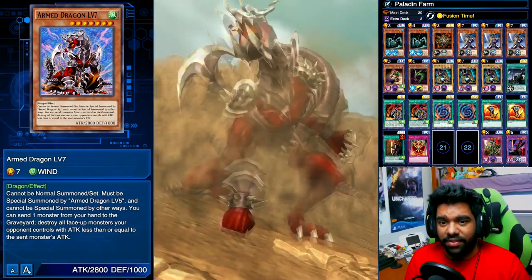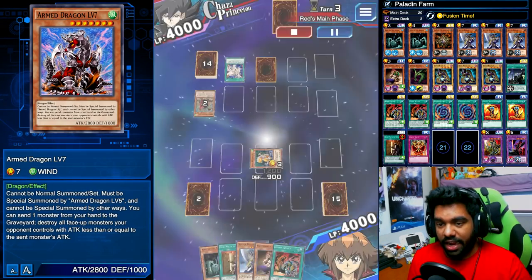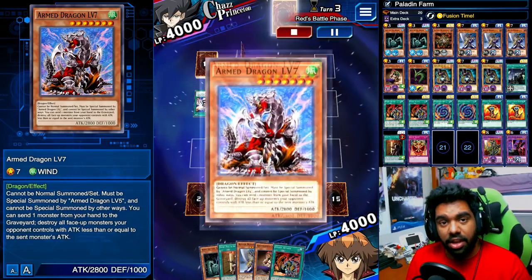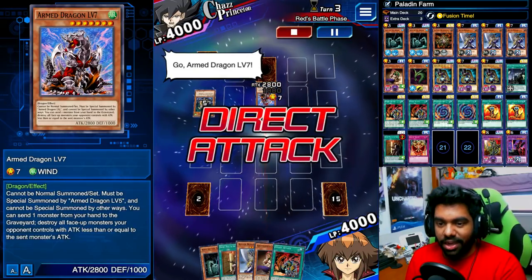Once he gets his Armed Dragon Level 7 out, he's going to do some more stuff, pop our field, and attack us directly. But all the damage he dealt is actually great for us, because it means we can get Polymerization from outside our deck during our draw phase.